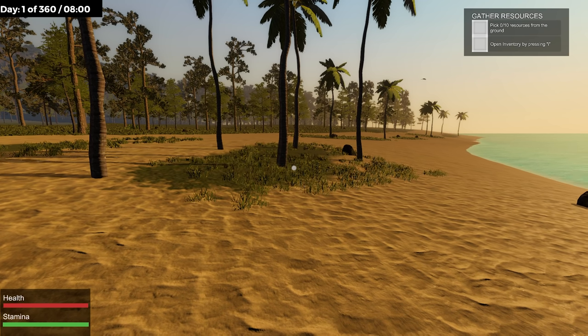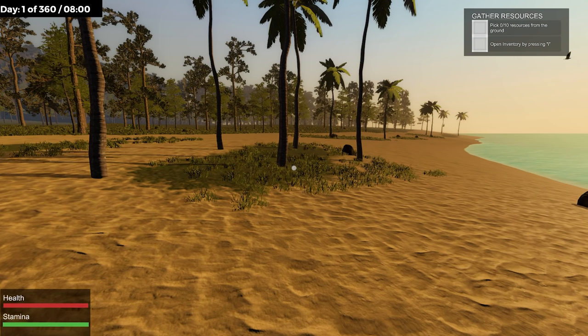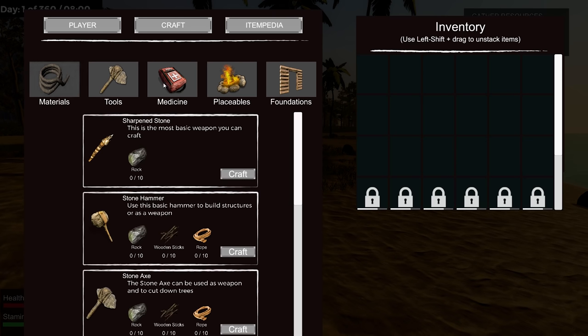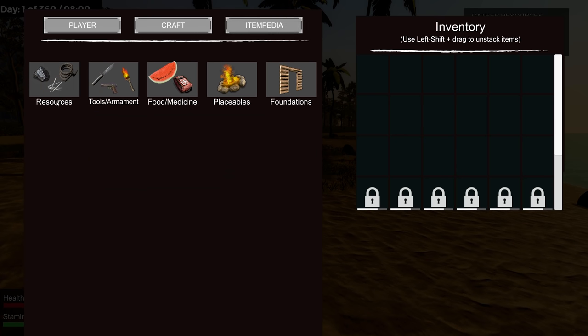You can actually choose between first person and third person — I chose first person. Here's our inventory: health, stamina, thirst, proteins, carbs, fats, vitamins, and sickness. That's a lot of stuff. Down here we've got crafting materials, tools, medicine, placeables, foundation, so we can build, inventory, and an itempedia.